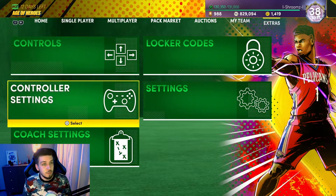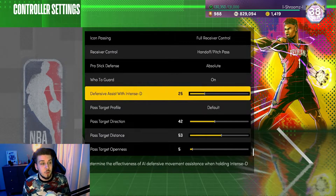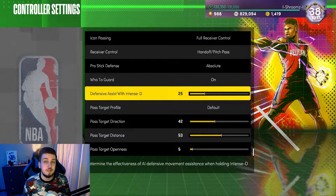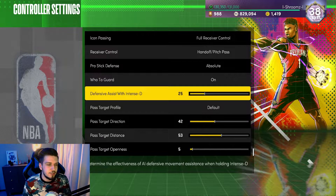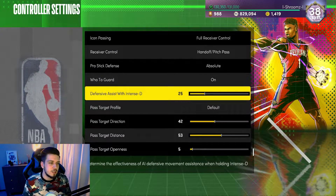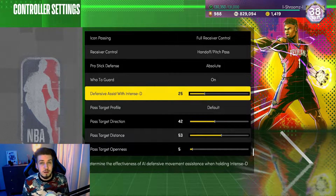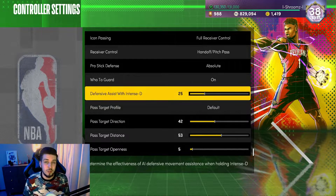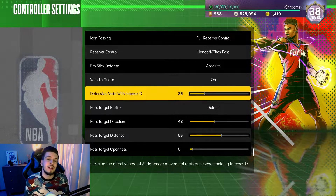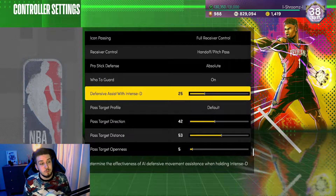First, let's start with something you can do off-game in the menus: go into controller settings and go all the way down to Defensive Assist Intensity. This is the setting for when you're holding L2 and defending on-ball. I really recommend raising this to somewhere between 15 and 30 — 25 is what works best for me. If it's on zero you'll have trouble defending on-ball, and if you go to 100 it's the same as AI defending, which means you're not really doing anything and you'll get your ankles broken.